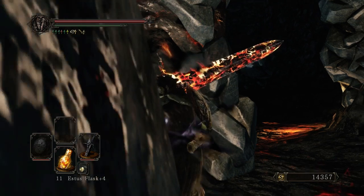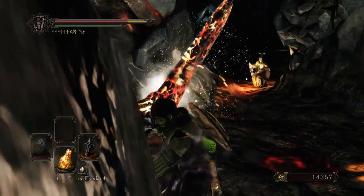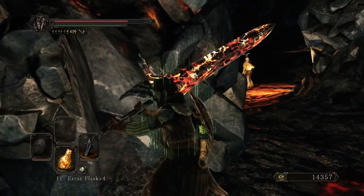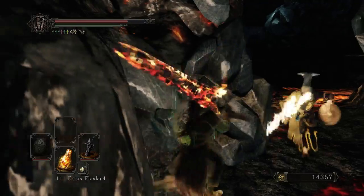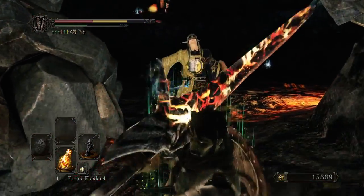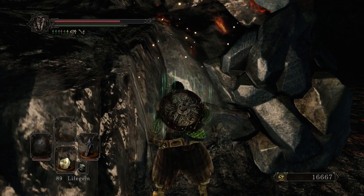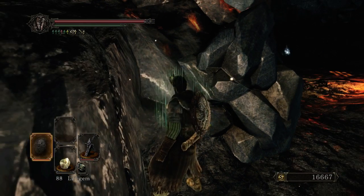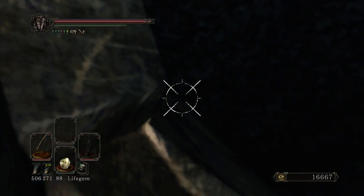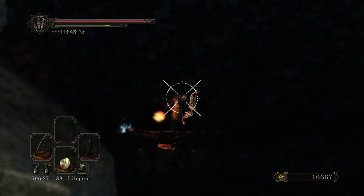The absolute worst thing about Promised Walk of Peace in Dark Souls 2 is that it actually increases your weight instead of your walk speed. Which means that you actually have reduced stamina regen while you're under its effects, which is a far worse punishment than the actual move speed debuff. At least in my own personal opinion.